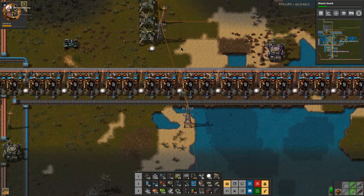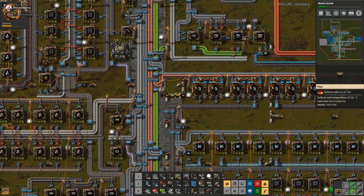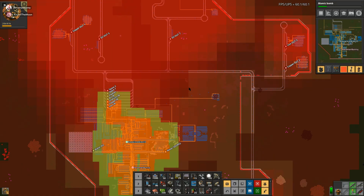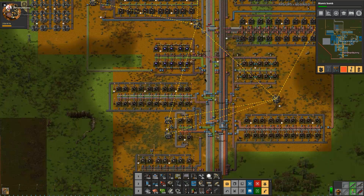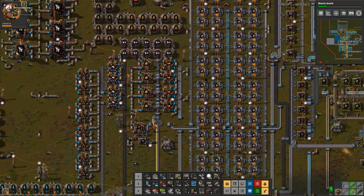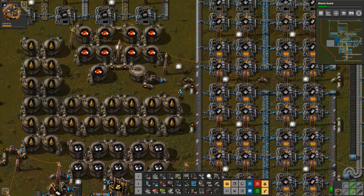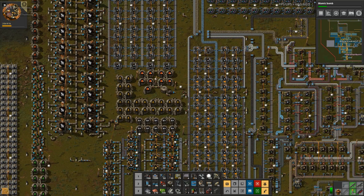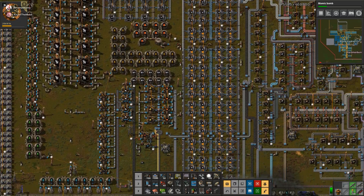What are you up to? Let's see here. If I recall, we did finish the wall, and I was doing something down here. Yeah, we finished the wall. Was it circuits? We've got green circuits going on. Oh, red circuits. Okay. I'm figuring out why we're not getting the processing units for science — going to find out what's going on with the advanced circuits.